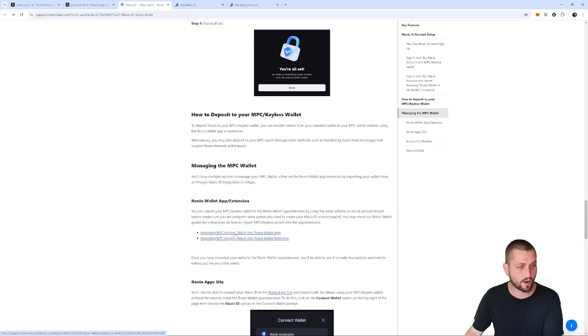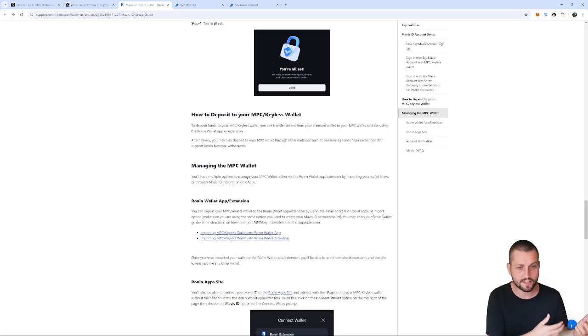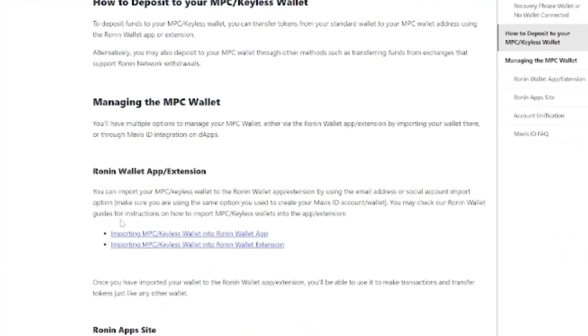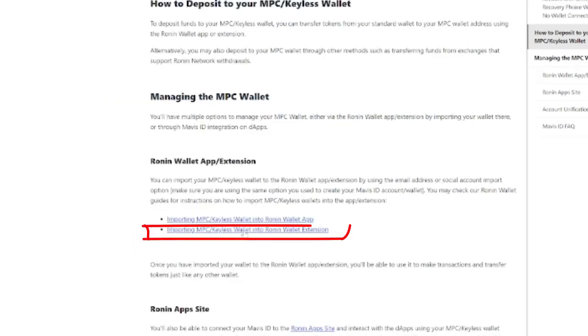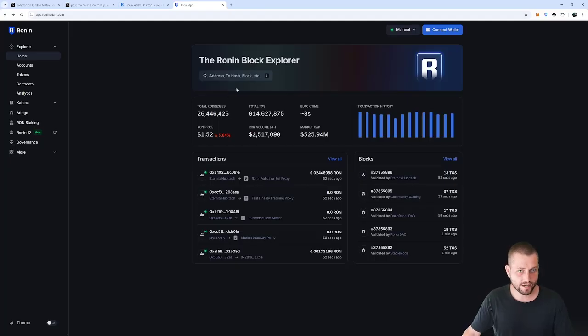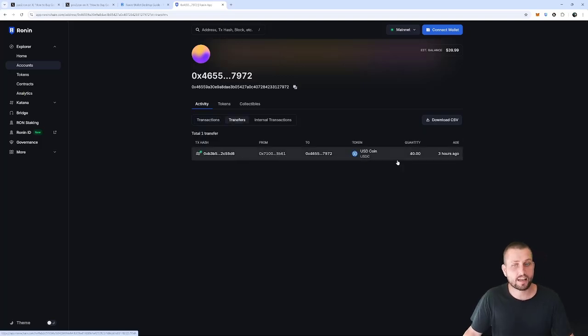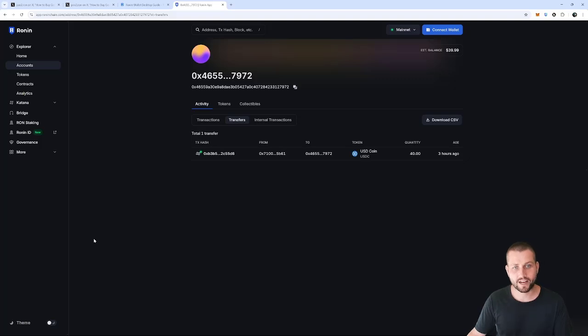You can also import the keyless wallet into your Ronin wallet app or the extension itself — there are guides to doing that in the link below. For me, I only send small amounts to this hot wallet to do things like buy a premium pass, so I haven't imported it into my extension. But there are guides at the bottom of the page linked below, including importing the keyless wallet into the Ronin extension. Remember, you can always check transactions on-chain — go to app.roninchain.com, paste in your new keyless wallet address, and you'll see the transfer of 40 USDC went through. If you buy gems, you can check whether that transaction went through.